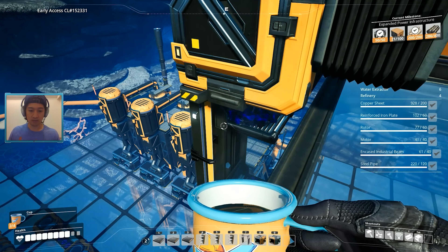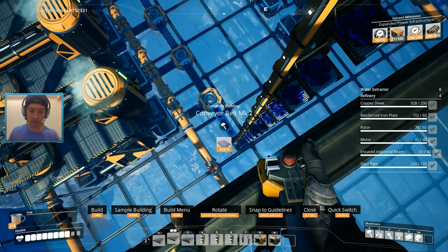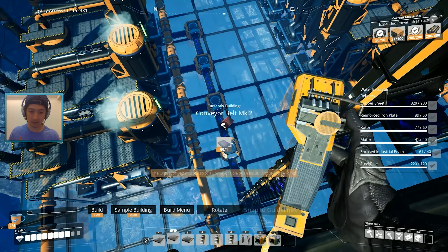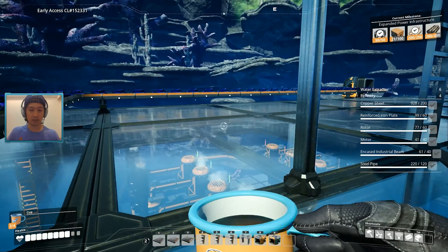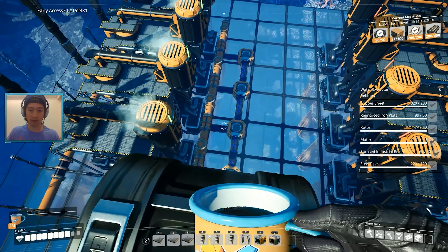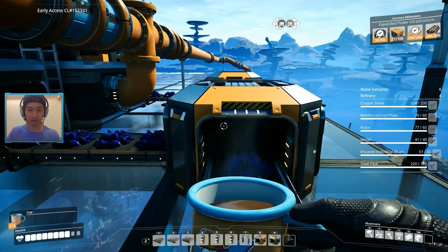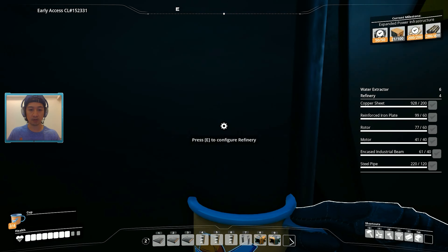Why is this belt not a Mk.2? This should be a Mk.2 — and that's not a Mk.2. Okay, that's looking a bit better. I was kind of backed up because it wasn't the correct belt. This should be getting 60 per minute. There we go. Now it's looking proper. Now the belt's saturated. So this should be 120, splitting into 60 per minute, 60 per minute there. We're load balanced on our plastic production now.